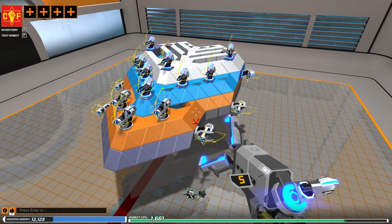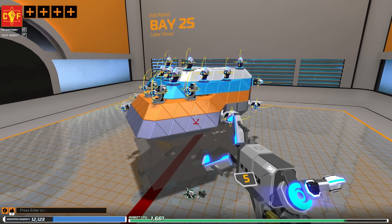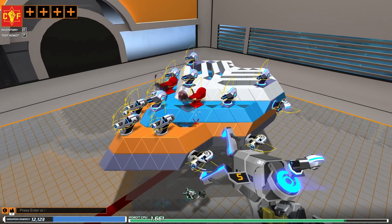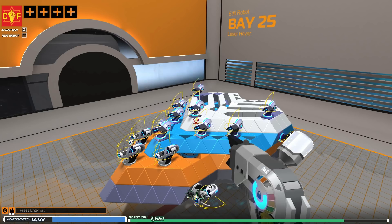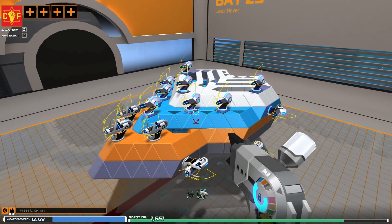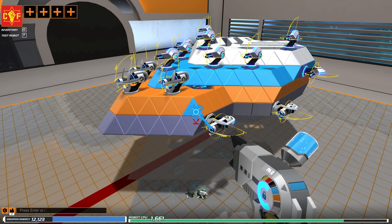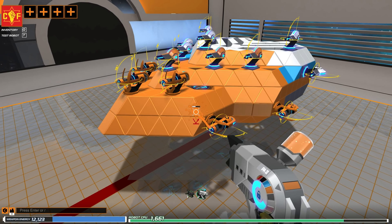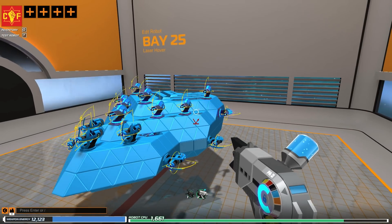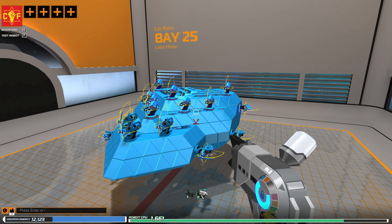After making modifications — not the best, but we are just starting — as we unlock more parts and gain more robots we can build more. Press the number two key on your keyboard to access your coloring tool. This is completely optional. You can left click to paint, move the middle mouse wheel to change the color, or hold the right mouse button to paint the whole robot one color. Premium members have access to all colors, but for now we have access to four colors.